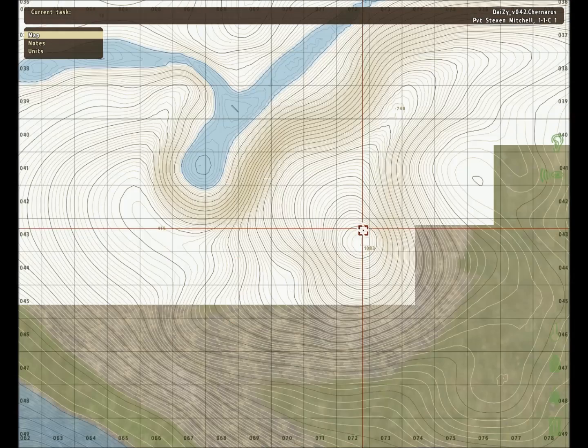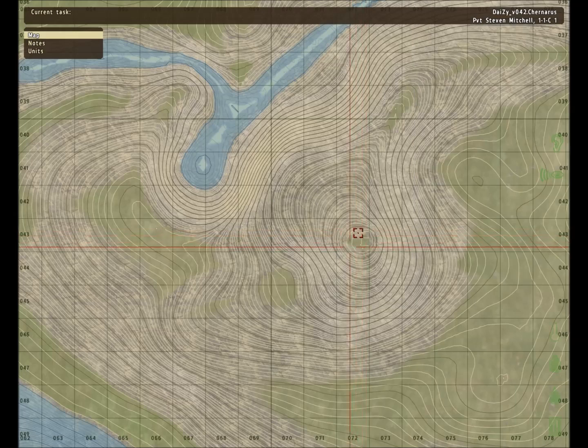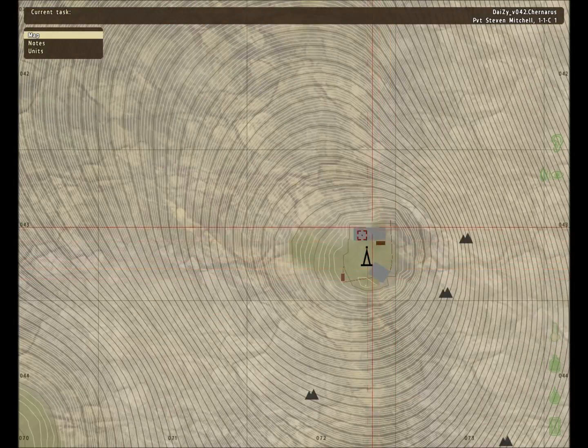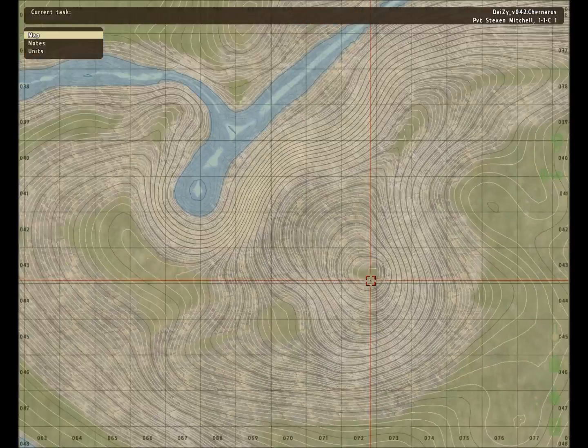In the middle is a thousand meter mountain, which is pretty difficult to get up to. There's one pathway, and if you fall off on the side you'll just slip and die. That's where the most high value weapons are — the barracks and all that.